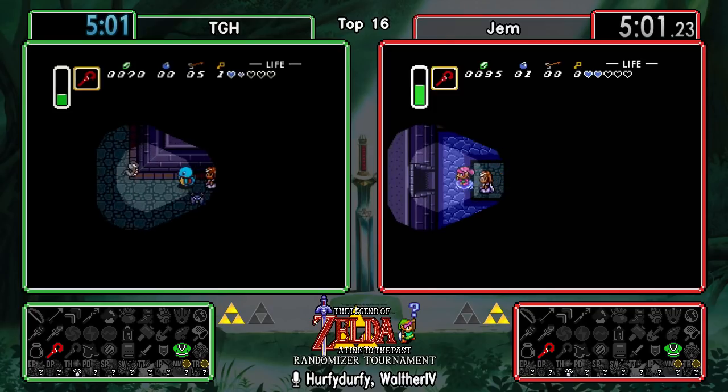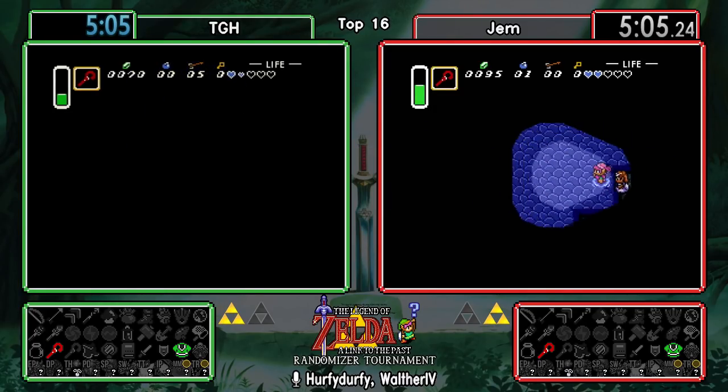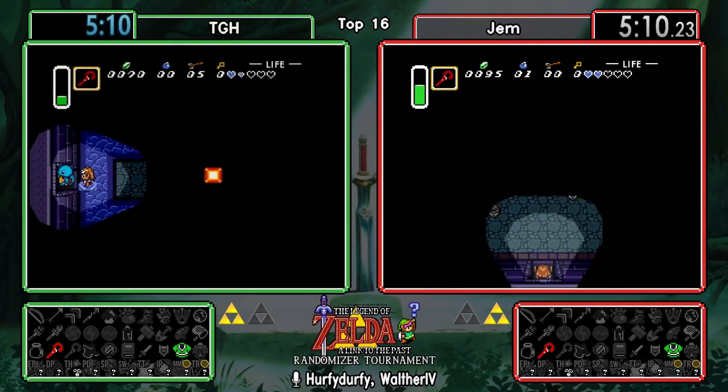They're getting a map in the dark sewers chest. TGH still not very lucky with the bomb drops - he's got some arrows but he's still at zero on bombs.